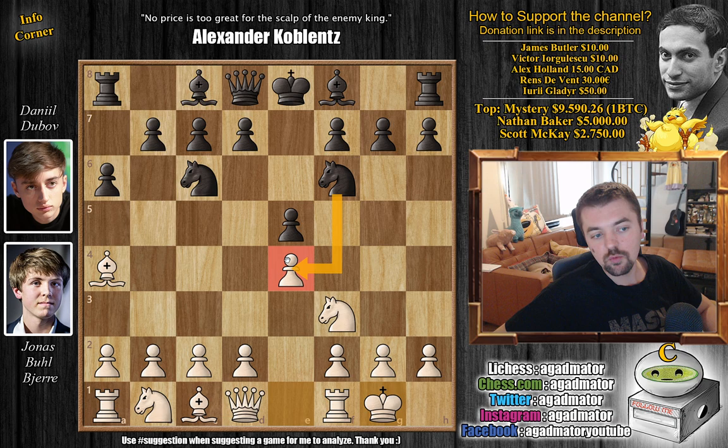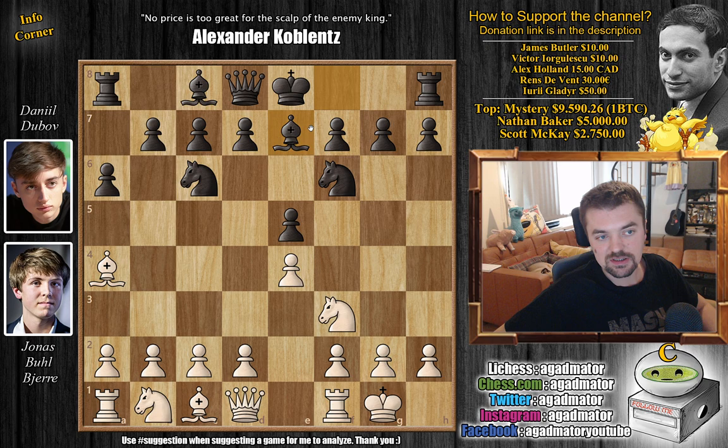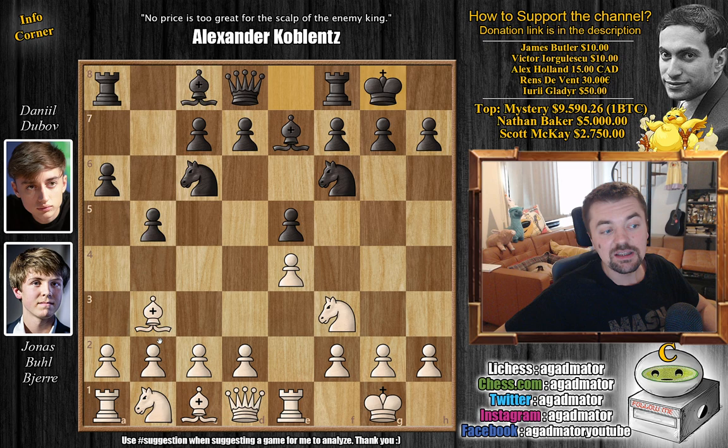For newer players wondering why not just capture the pawn — you can capture the pawn, it's perfectly fine, but it's just a different variation. Then you have to know what happens after D4 or Rook to E1 and so on. But Dubov prefers the Bishop to E7 variation for this game — obviously he had it specially prepared. Rook to E1 now, developing the Rook, and B5 pushing that Bishop back. Bishop to B3 and here Dubov castles.